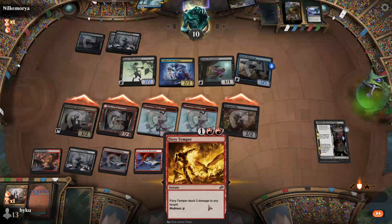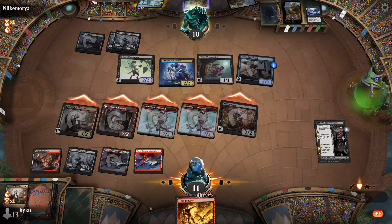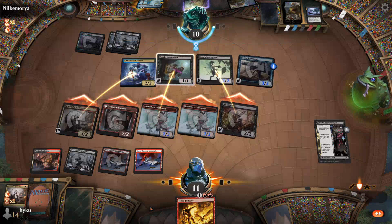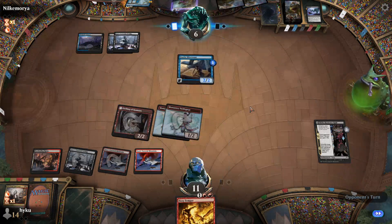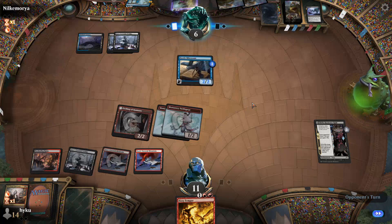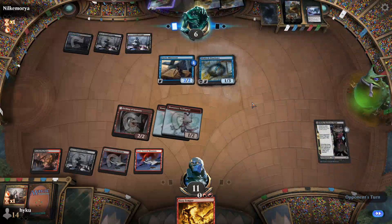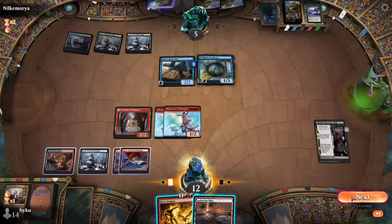There's a little bit of anti-synergy here — not being able to play my creature to pump my prowess, but play my spell to pump my prowess creatures. It's a little unfortunate because now his miscreant does not trigger my Fiery Temper, but I can just Fiery Temper his face and attack him with everything. Yeah that pretty much does it. No counters available, yep.